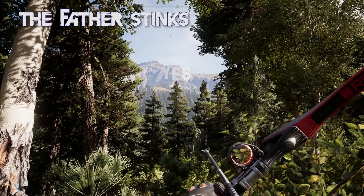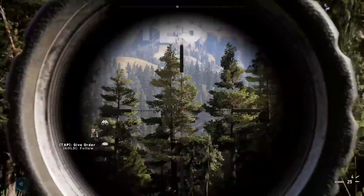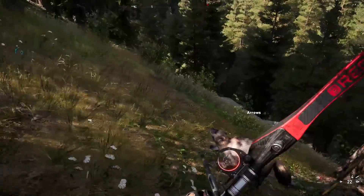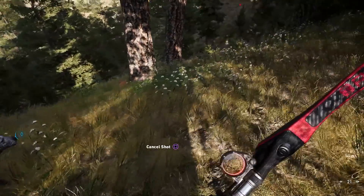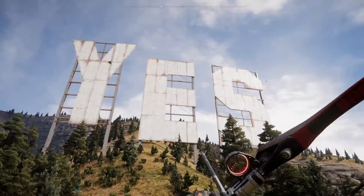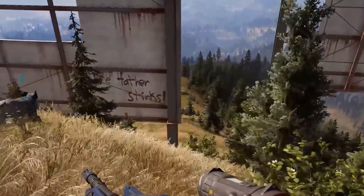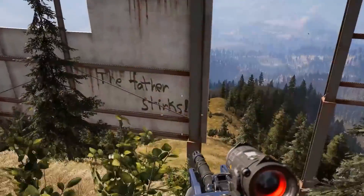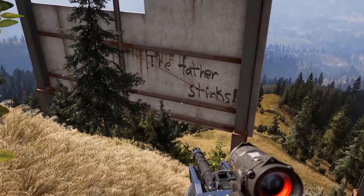Sitting high atop a mountain in Holland Valley is a giant Hollywood-esque sign that simply says YES. The trek up is heavily guarded by wolverines and is a strenuous hike. But once you're right up and close to it, you will see just how big of a sign it takes to be seen across Hope County. Make your way around the back, and you will see a particularly savage roasting of the father. If I were Joseph Seed, I would seriously be reconsidering my hostile cultist community.